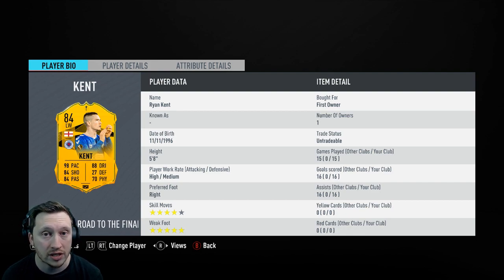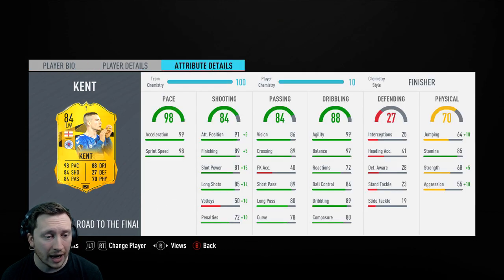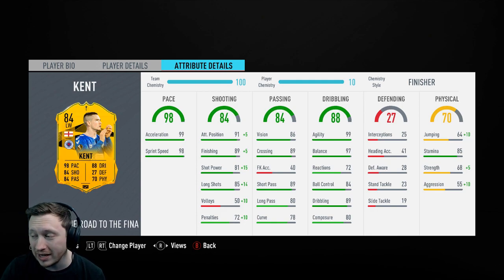He's got a 5-star weak foot, which is one of the reasons why I chose him. He's got 4-star skills, high/medium work rates, and now we have what looks like a really good card. 99 acceleration, 98 sprint speed, 89 finishing, 91 positioning - this is an 84-rated card but it is quite easily better than that.